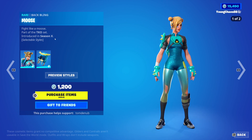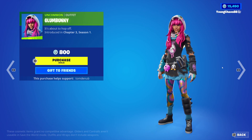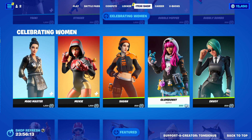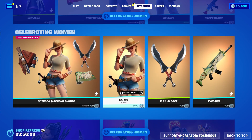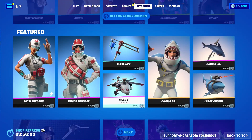We have Moxie with wrap Moose, a rare skin at 1,200 V-Bucks. Has a secondary dark style as well as the backbling. We have Saga at 800 V-Bucks. Glum Bunny at 800 V-Bucks. Envoy at 800 V-Bucks — pretty weird selection. Oh! It's Celebrating Women's Month. So yeah, almost all of these items are up with Celebrating Women for Women's Month. Completely missed that whole section, but pretty cool.